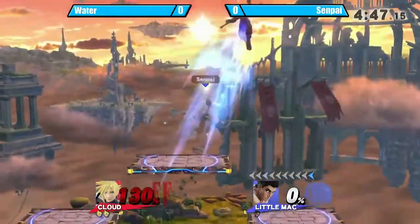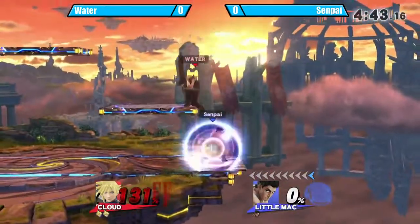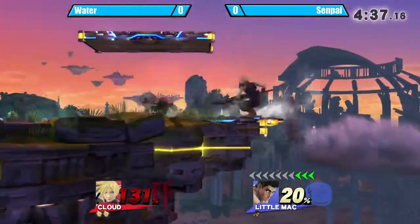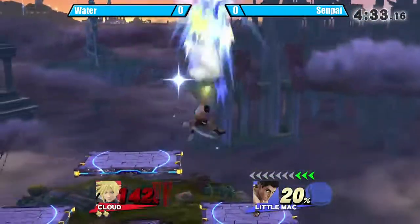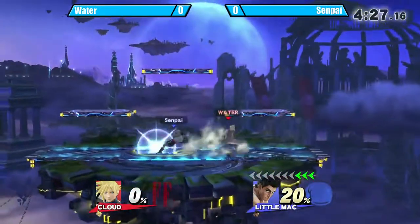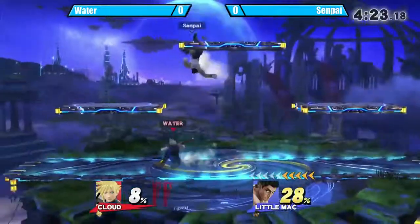That Nair sends at a really weird angle. The hardest thing about new characters is learning how to DI all their moves. Eventually people will figure it out, but until then you're kind of going to get jinkd out by moves without knowing what happened. Jab to Up B takes it — though I don't believe that's actually a true combo. That's usually one of those gonna-happen-once-in-a-game type deals.